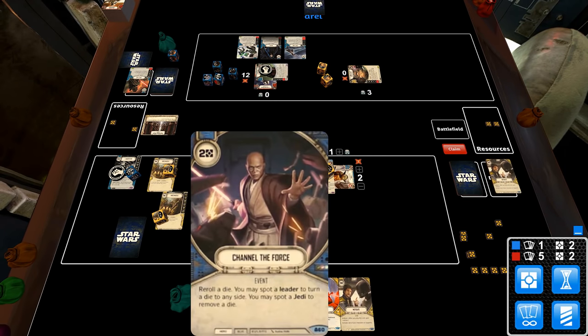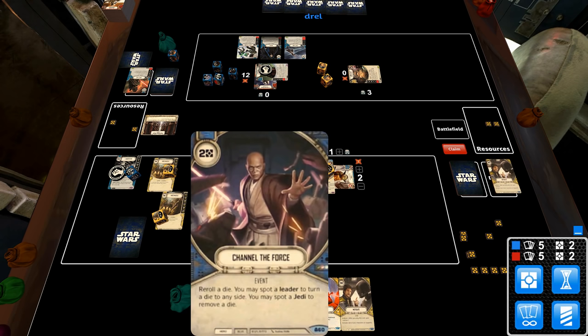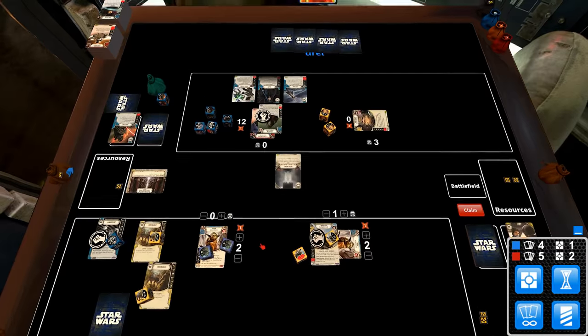I've got Beguile and Channel of the Force here, so as long as all my characters are still alive, Channel of the Force is like a better Beguile. Why is Channel of the Force better? Because I can choose either player's dice — Beguile is opponent's dice only, whereas Channel of the Force is anyone's dice, so I can turn one of my own dice to a better side.